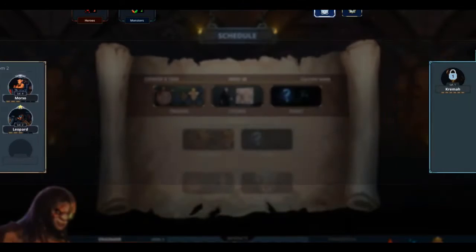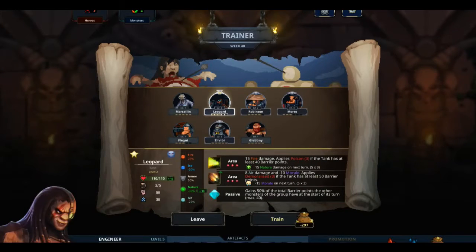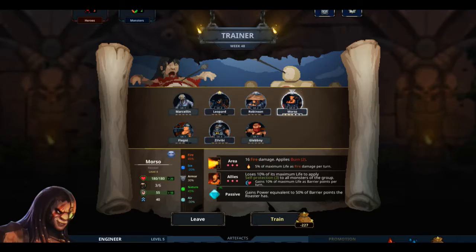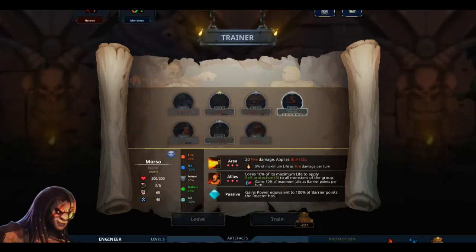I'd love a chance to train them more. But how much can I really train them? It boosts that and a bit of their stats — not enough. Gains power to 100% of the barrier points — okay. The thing is, because I use his ally thing first, he sort of doesn't get the chance to attack with that full oomph. Oh, is he fully leveled now? Level 5? Interesting to me.